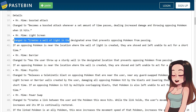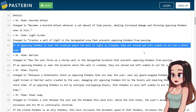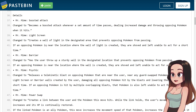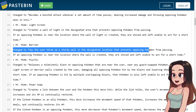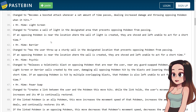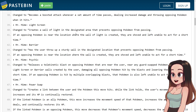Mr. Mime's Light Screen changes to create a wall of light in the designated area that prevents opposing Pokemon from passing. If an opposing Pokemon is in a location where the wall of light is created, they are shoved and left unable to act for a short time. Mr. Mime's Barrier has changed to throw up a sturdy wall in the designated location that prevents opposing Pokemon from passing — same shove and unable-to-act effect. It doesn't say you can hold it anymore; it's basically almost the same as Light Screen now.